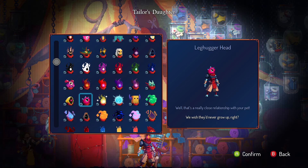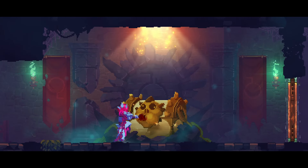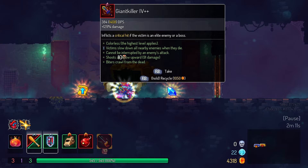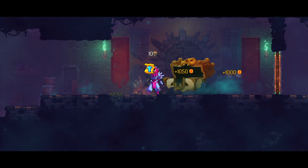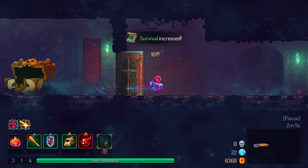The Leghugger Head: thankfully none of these heads are canonical, so we don't have to think about how this works. Finish the game with an unevolved Leghugger. The Leghugger doesn't even have to be used in fights — I summoned it after the Hand of the King fight was done, and I don't even think you need to do that. Unique animation, so what else do I have to say? 9 out of 10.